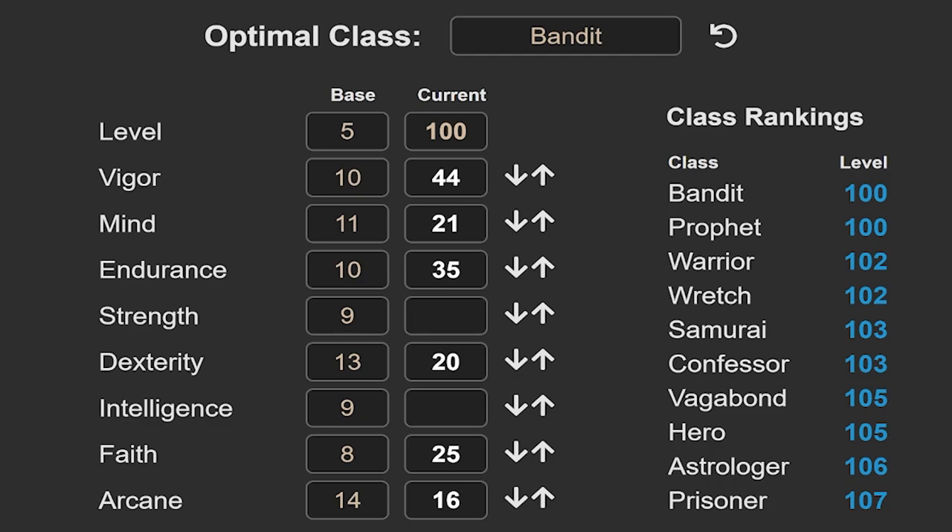35 endurance for the stamina and light equip load, no extra points into strength, 20 into dexterity to wield the whips, no extra points into intelligence, 25 faith to be able to cast all of the necessary buffs, and 16 arcane so that you can use Swarm of Flies or Ekzykes' Decay if you want to.